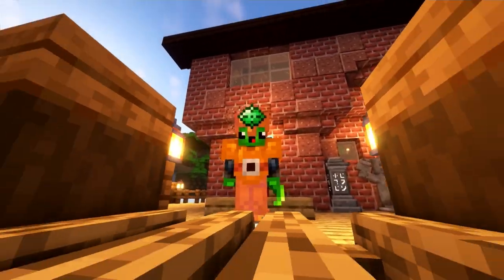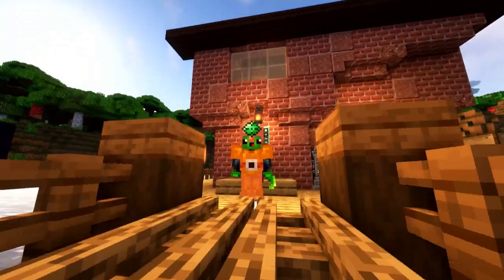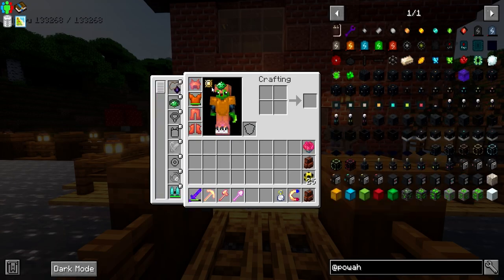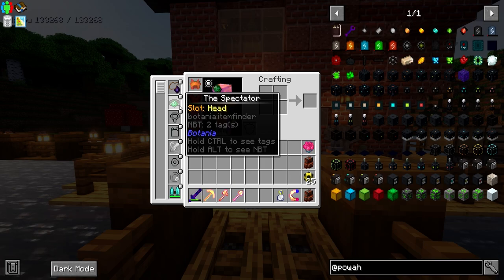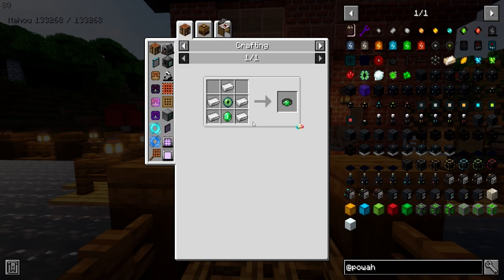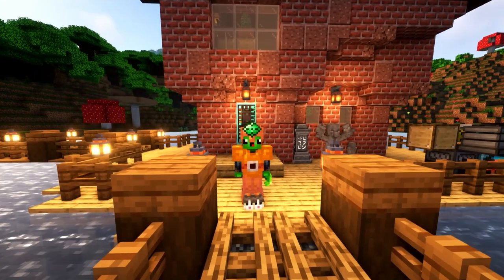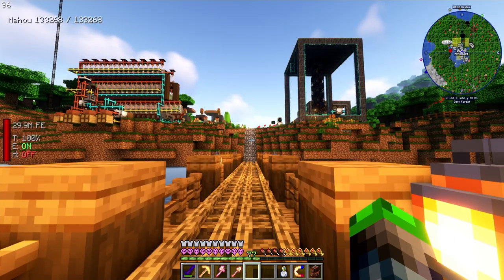Yo, what's up dudes and dudettes, welcome back to All the Mods 8 Hardcore! The thing on my forehead is a spectator from Botania - it's really simple to make and I don't really know what it does, but it looks kind of funny so we're wearing it.